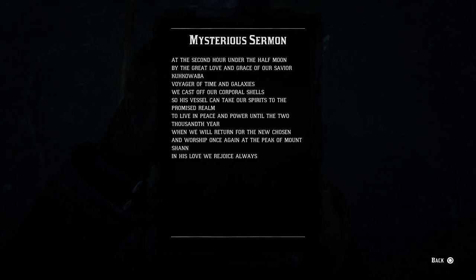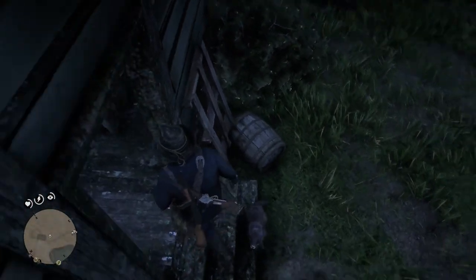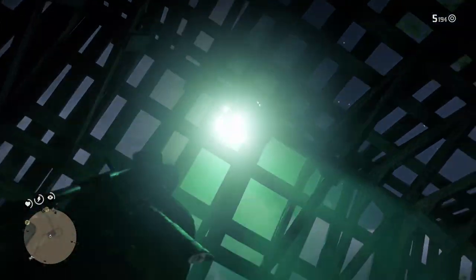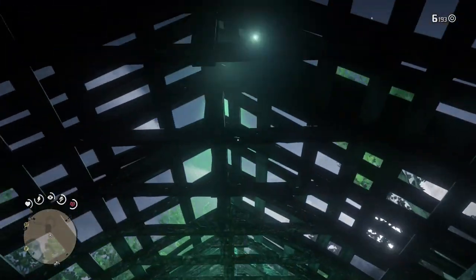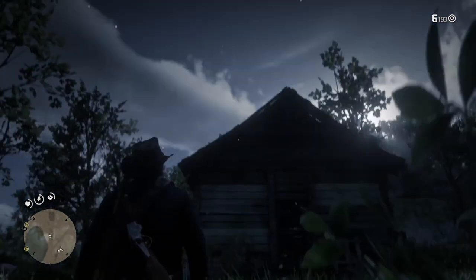The letter says 'the second hour under the half moon,' which means 2 a.m. You want to come back to this location at 2 in the morning to actually see the UFO. Set up camp and wait till nighttime. Once you've done that, enter back into this area, look up, and the spaceship will appear. You can shoot at it, do whatever you want — nothing will affect it. Just marvel at its glory and watch it disappear.